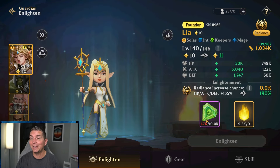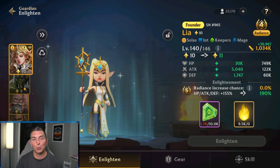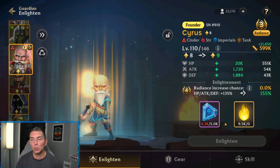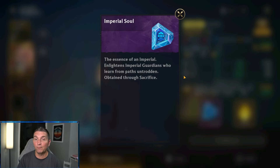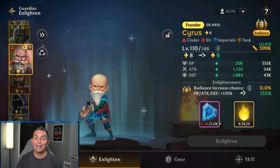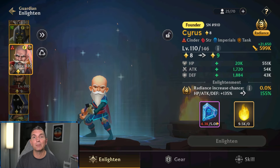Especially when you're looking to enlighten — right here we need 10,000 of these Keeper Souls. Going down our list, it's 8,000 of the Redeemer Souls, and down here we need 5,000 of the Imperial Souls. Getting these souls: if you're sacrificing epic heroes you only get 100, if you're doing legendary heroes you only get 500, which means you need a lot of them.